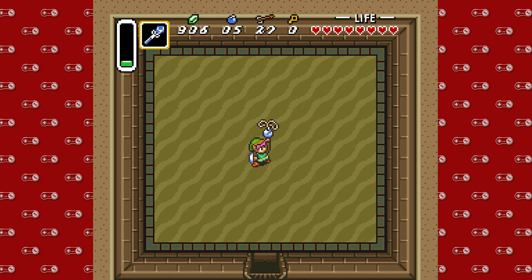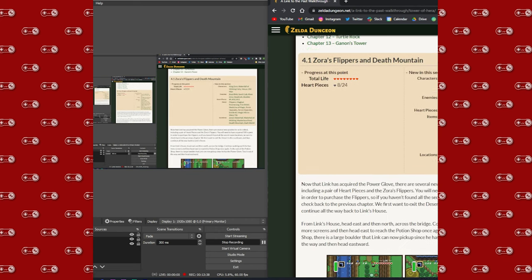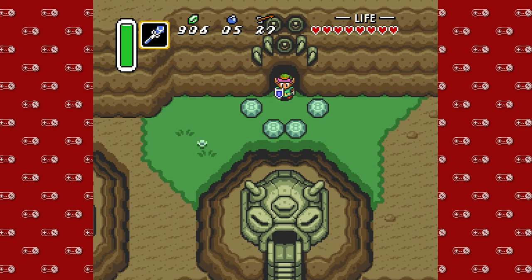Heart container — you are welcome, viewers. And also the secondary prize. It is the Pendant of Power! Isn't that great, viewers? That is amazing. Feeling pretty good.